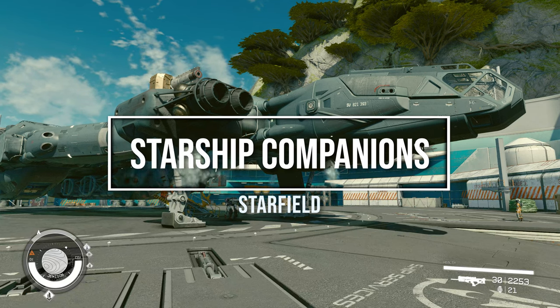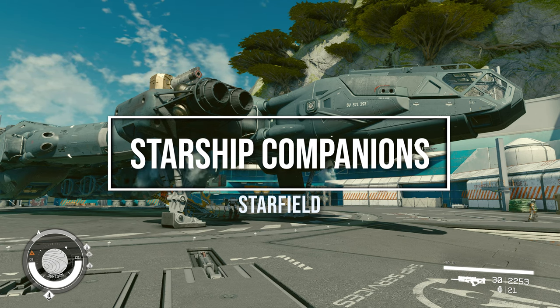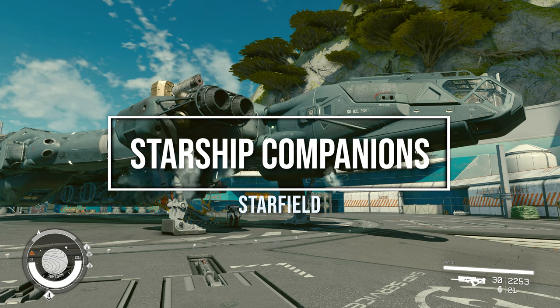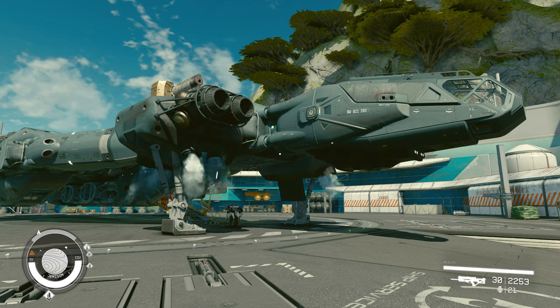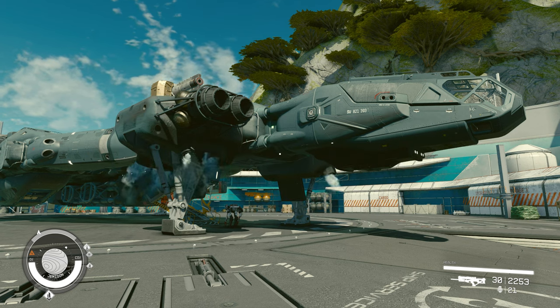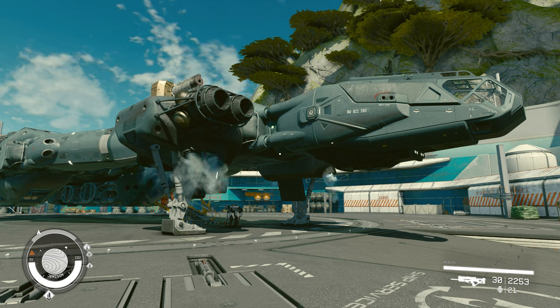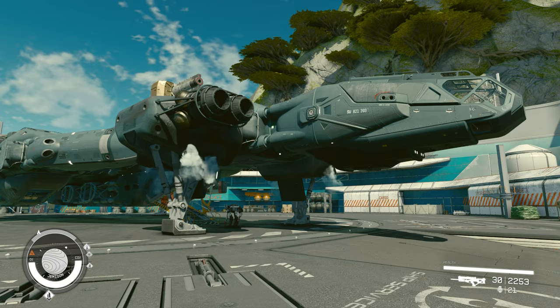G'day guys, welcome back to Wombat Gaming. Today I'm going to be doing a quick video on the five best companions that you can have for your starship. These five are going to help your ship systems - their weapons, shields, things like that. They're going to add skills to your ship that you don't currently have if you're a low level player, so they are super handy.